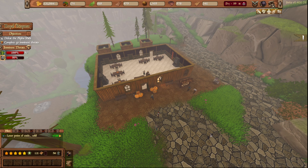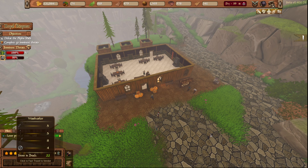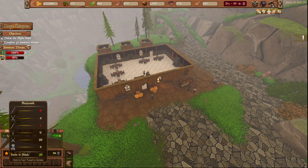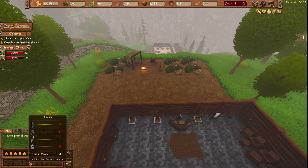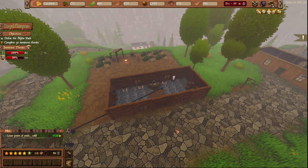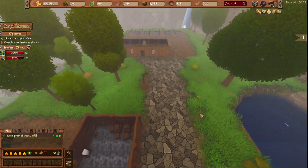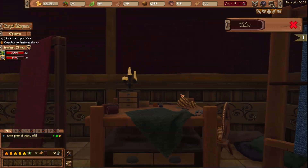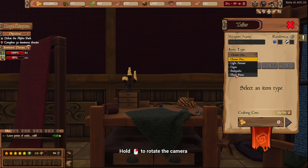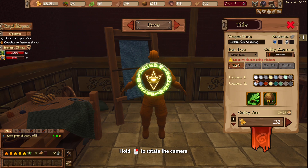One new feature being a pause function. Two, now when we mouse over stuff it shows us what we have and how many of each one if any. And over here with this newest patch the Magus Magic Focus has now been added in.